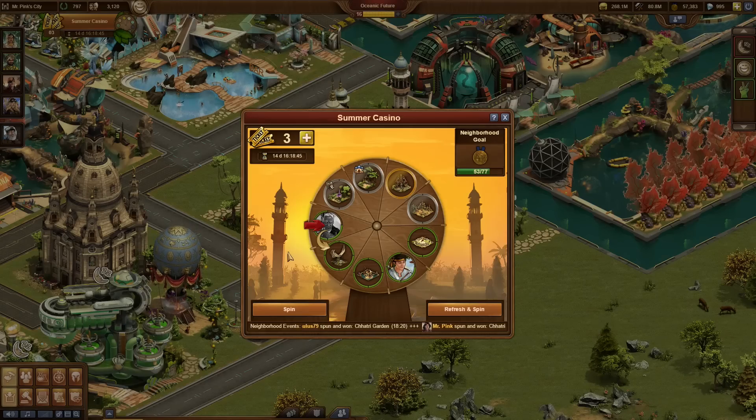The Summer Casino is open again and this time the Maharaja and his wife, the Maharani, are running it. Do their quests to win summer tickets that you can use to spin the Wheel of Fortune. But be quick, because your neighbors are spinning the same wheel and might win the most precious prizes before you do. If there's nothing on the wheel that piques your interest, you can also get a shot at a completely new wheel by refreshing it.